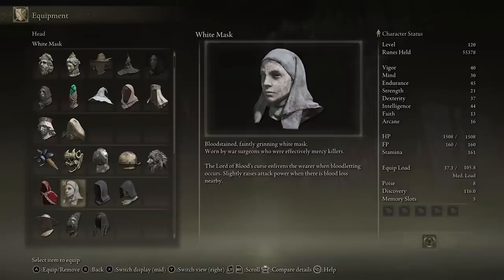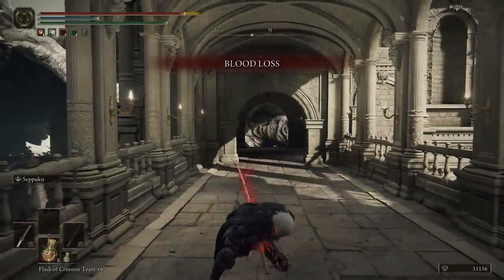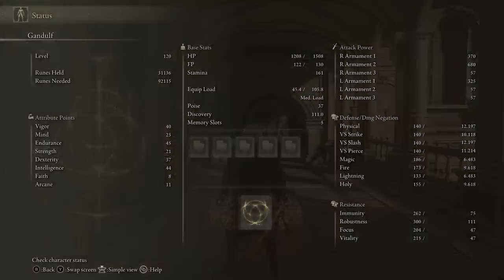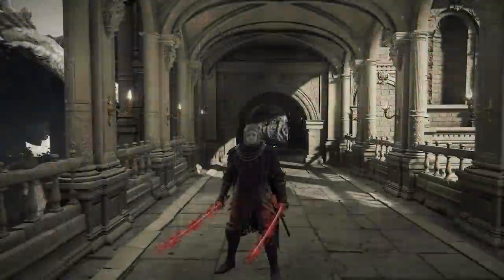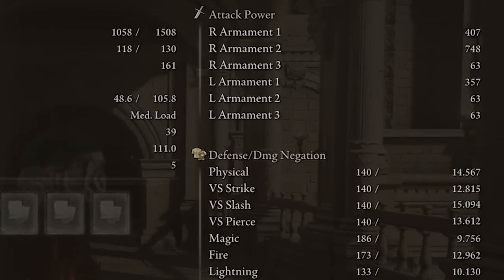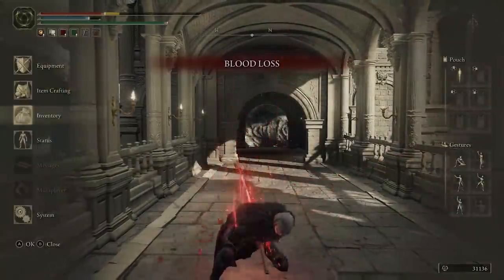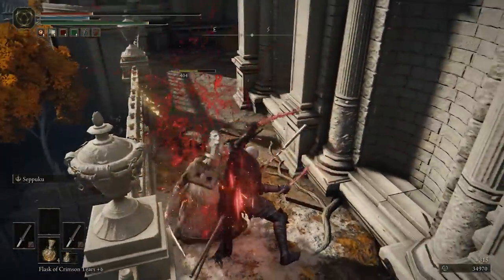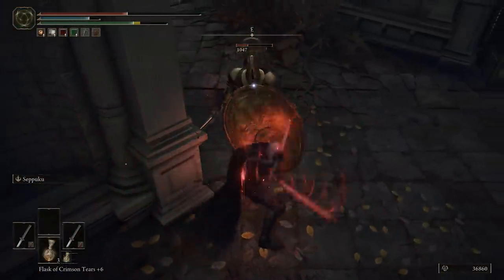The White Mask works exactly like the blood loss talisman and gives a pretty decent attack power bonus for free. To showcase: without bonuses the R2 armament shows 650. Activating two Seppukus brings it to about 680. Putting the mask on and activating Seppuku pushes it to 748 — roughly a 100-point bonus to attack power. Combining both the mask and the talisman at the same time brings it all the way to 903. So you can apply blood loss and deal massive damage with a solid build using these items.